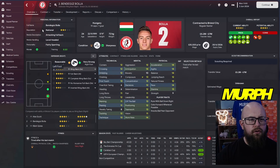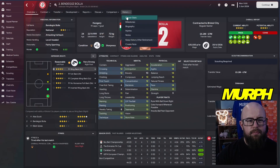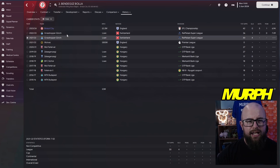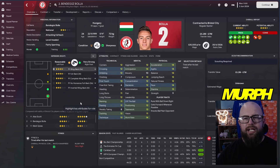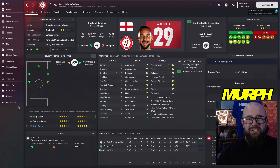We signed Bola the right-back for 2.2 million — formerly with Wolves, loaned to Zurich. He's pacey, good crossing, good dribbling, high work rate, and got six assists in 43 games. A very good acquisition, someone I feel can do it in the Premier League already.